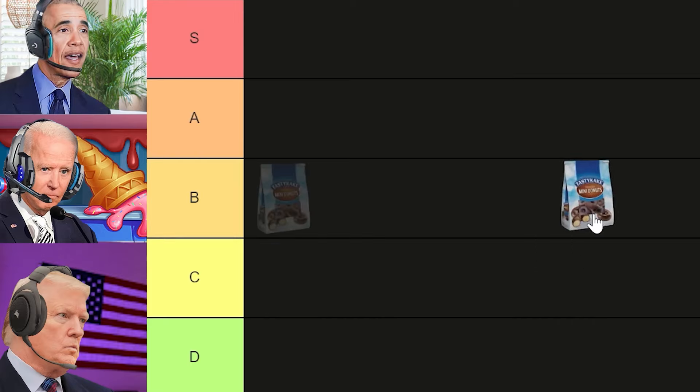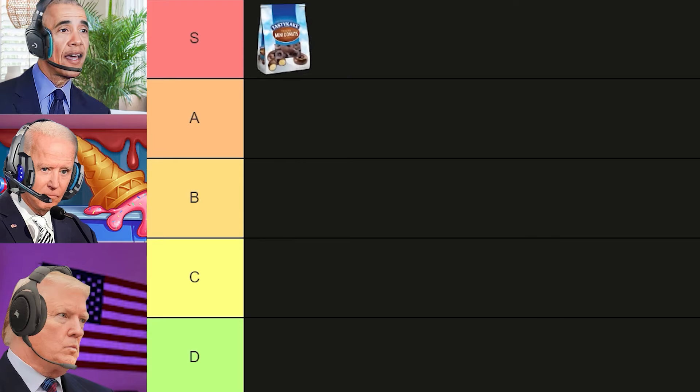Let's start off with the chocolate-frosted mini donuts. What should we rank this one? Oh, I can definitely get lost in a bag of those ones. Joe, you get lost wherever the fuck you go. I didn't get lost in your mama last night. Oh, here we go with the goddamn mom jokes. Your mama is such a joke — she gave birth to an even more laughable joke, which was you. What tier should the chocolate donuts go into? I put them in S tier. I guess I'll put the chocolate-frosted mini donuts in S tier because I love them myself too.